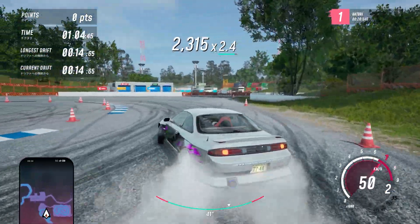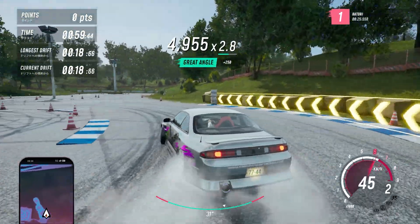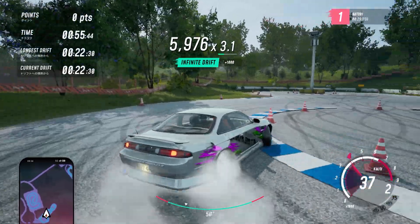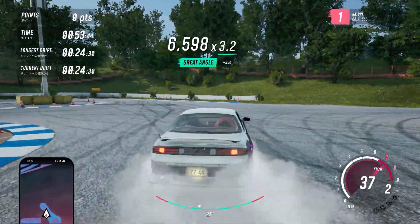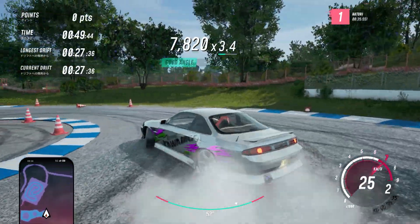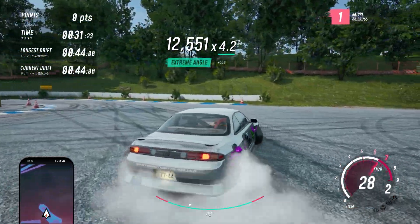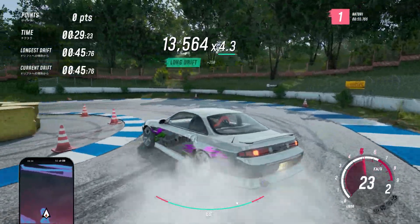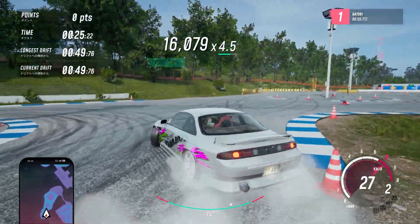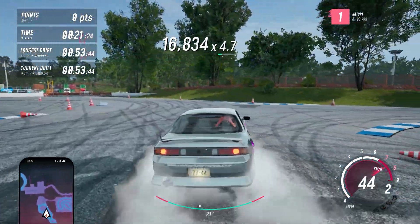This 240SX is nice! One more thing about the physics — the demo had more simulation-like physics, but this prologue doesn't have that. It's easier to drive in the prologue than it was in the demo. Not sure if anyone else felt that, but I definitely do. We've got 30 seconds left and my longest drift has been 48-49 seconds, so we're doing quite good.